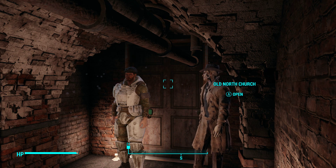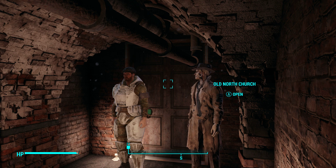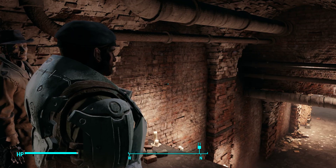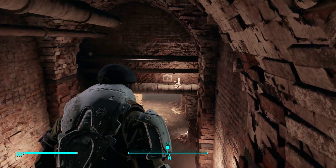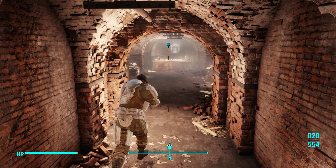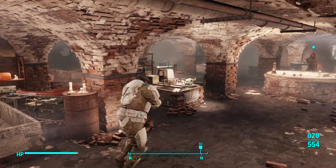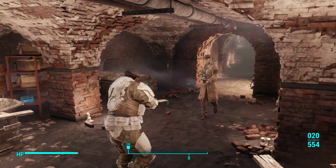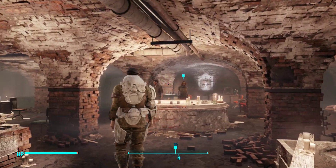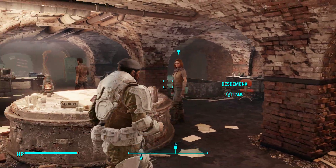Hello everyone, Shadowbash here back with another Fallout 4. Hope you guys are having a good day, thank you for coming to join me on this lovely Friday morning. As you remember in the last episode we got hold of the courser chip and we've been asked to decode it. So we're now at the Railroad — I'm here to get it decoded, so let's go talk to Desdemona and see if we can get this dealt with.